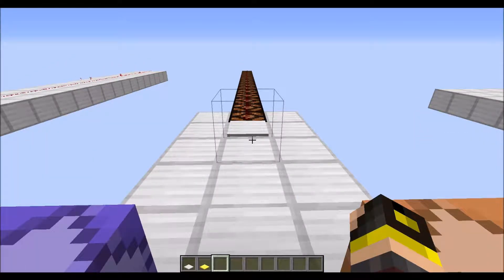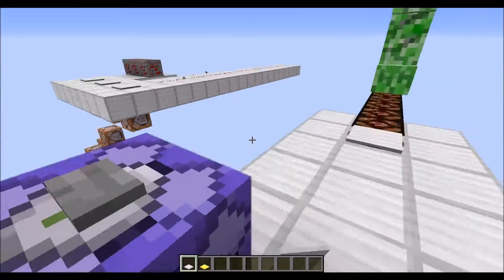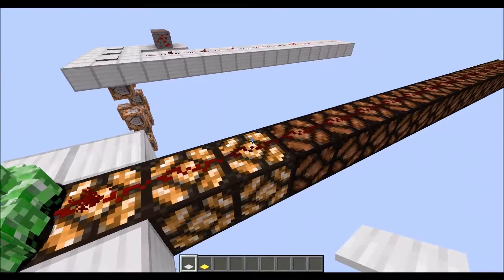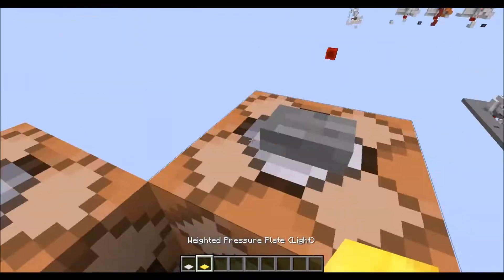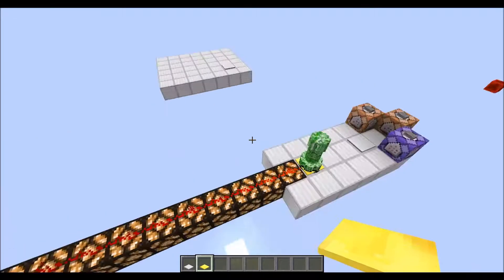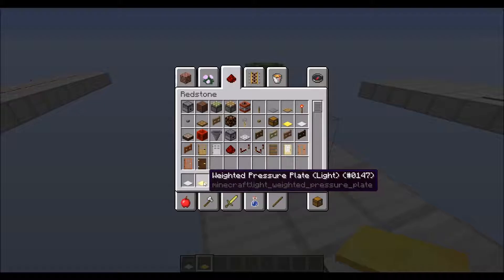The following components provide varying amounts of redstone power. The heavy weighted pressure plate will produce varying amounts depending on how many entities are standing on it — that's a lot of creepers — so it's producing 2 at this time because it's just powering the block next to it. The same thing applies to light weighted pressure plates. We'll spawn a bunch of creepers in and it goes all the way up to 15. It all depends on how many entities are standing on these two pressure plates — the heavy one requires more entities, the light one requires fewer.